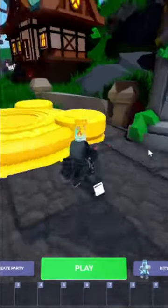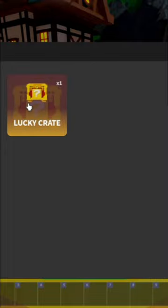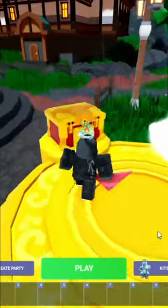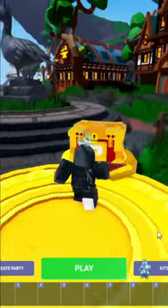Let's open up a lucky crate. Let's go over to the lucky crate altar. Now we can select our lucky crate. The crates will be placed all around the altar. Now let's choose which crate we want to open.